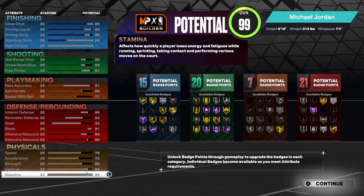Your badges should read as followed: 15 finishing, 20 shooting, 7 playmaking, and 21 defense.